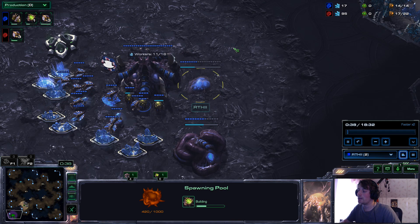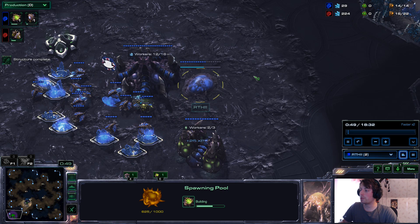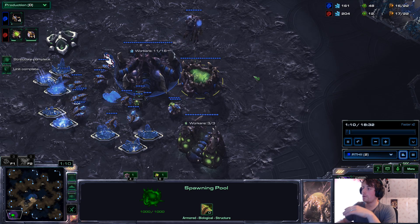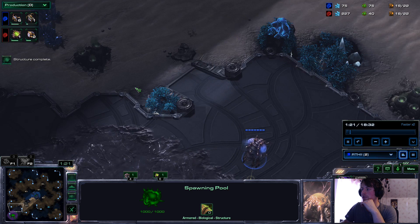What I'm doing is I'm going to start with 13 pool with gas. I'm not doing a 12 pool because my whole goal is to contain my opponent and get up to roaches fast. I want to make Zerglings, and as soon as the pool pops, make your Zerglings. I make a queen because I am going to go for Zergling pressure — not an all-in, but just pressure.